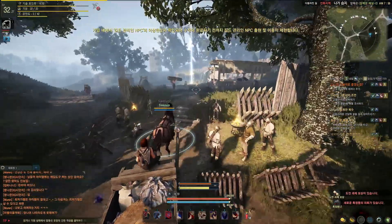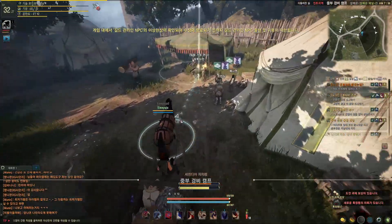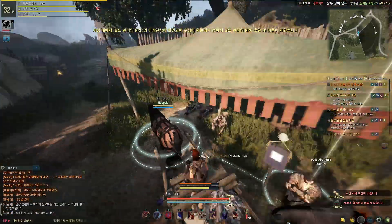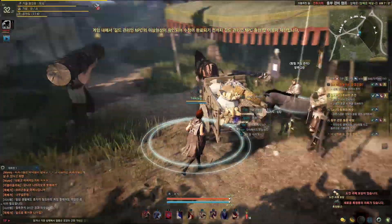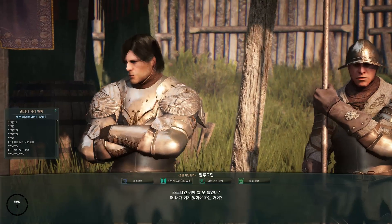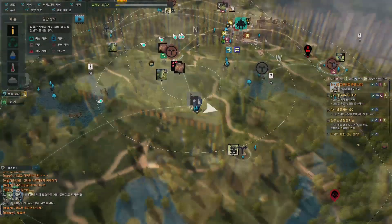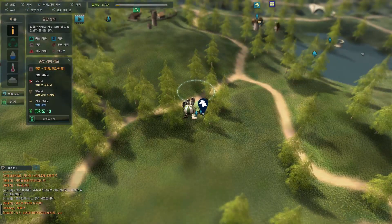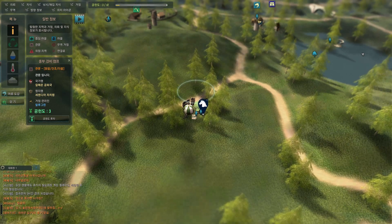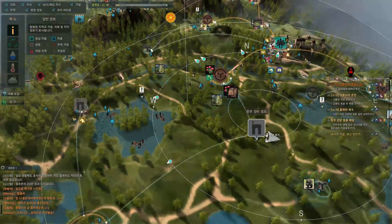Alright, we're here. When you tell the game to path you to a destination like this, it will automatically path you to the person you need to talk to in order to link it. Go ahead and talk to whoever it pathed you to — in this case, this man right here — and click this button, your worker management button. It'll bring you to the map and then bring up the node window. You do have to talk to the person in person in order to actually get the link.